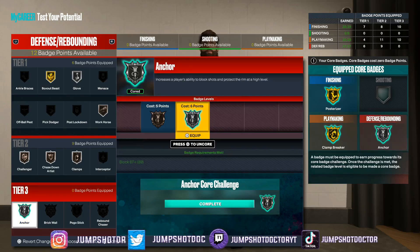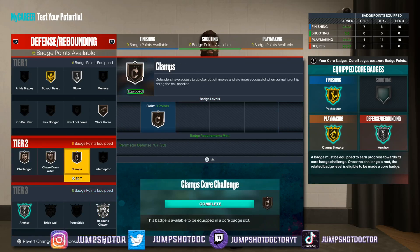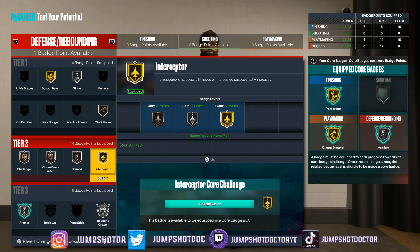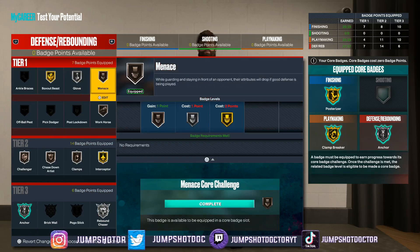We're going to be able to do this. Anchor up. One badge left — this is going to work out perfectly. Bronze menace. That's how you know I'm a pure lock at heart because with finishing I'm anxious, shooting I never figure it out, playmaking I'm like what do I do — but defense just snaps like a puzzle piece.